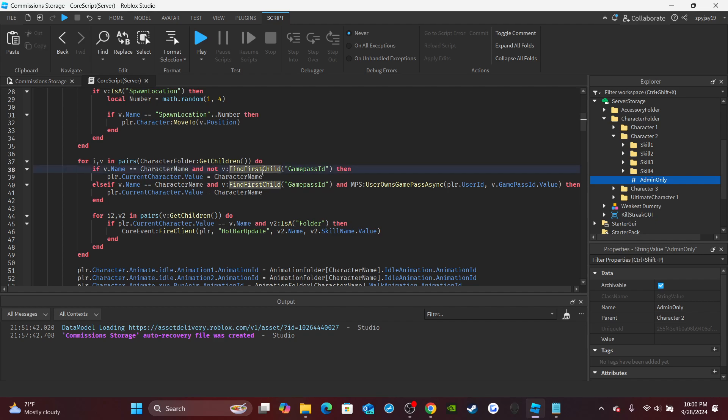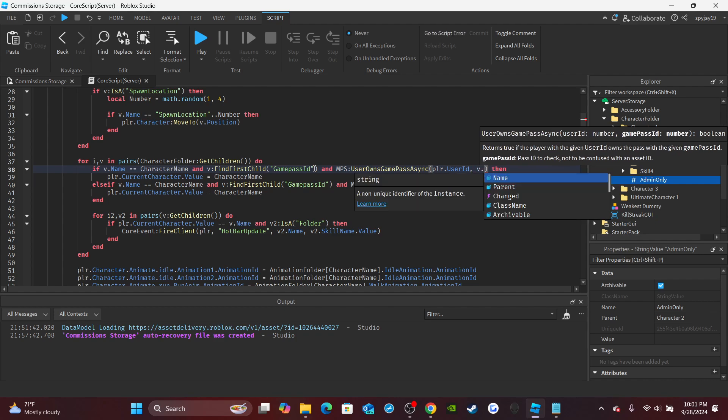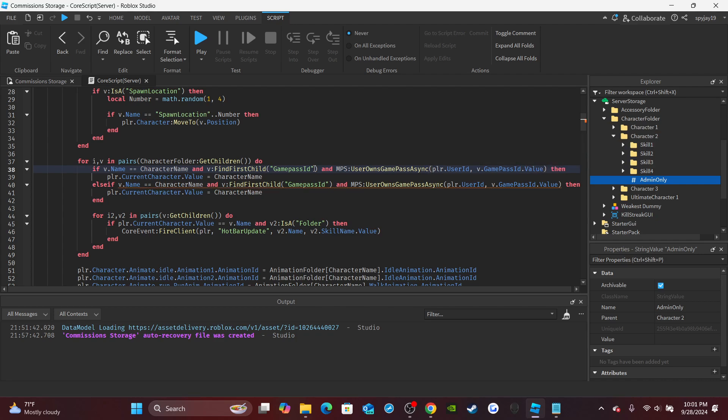Now we're gonna update the way we check to verify if a player owns a character and if there's some type of requirement — either needing to own a game pass, or needing to be an admin or owner. So we're going to first modify this if statement. We're gonna say if v dot name is equal to character name, and then remove the not, say and, find the game pass ID — which means it's a game pass only character and the player owns the game pass — so MPS user owns game pass, player dot user ID, comma v dot game pass ID dot value. Then you would say player dot current character dot value is equal to character name.